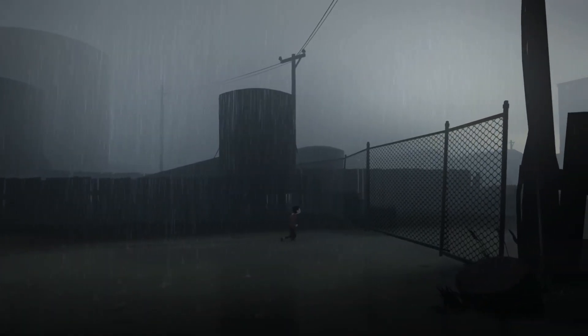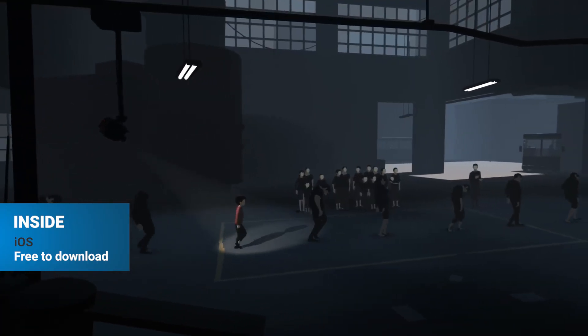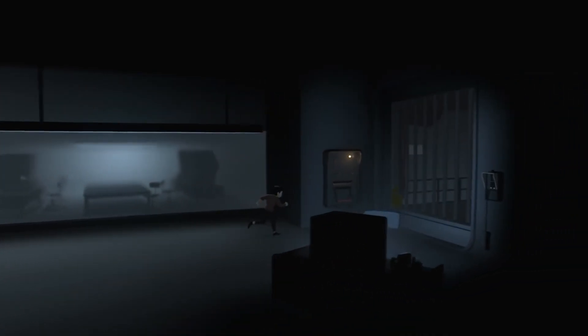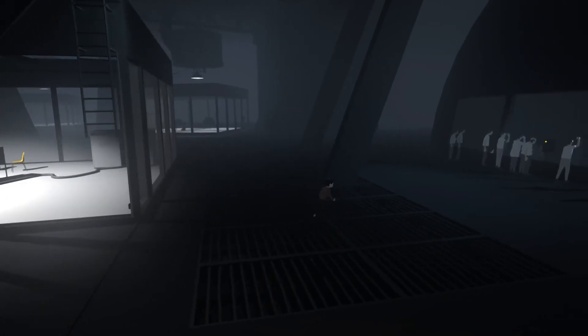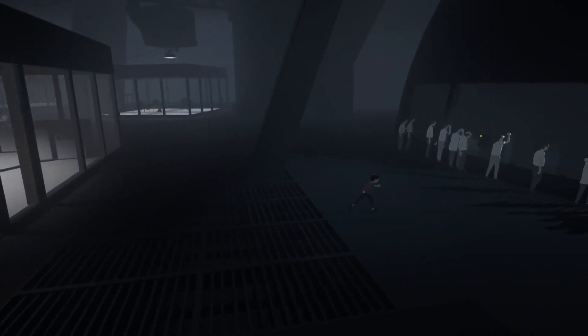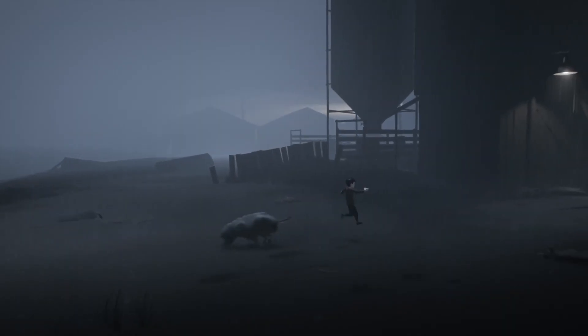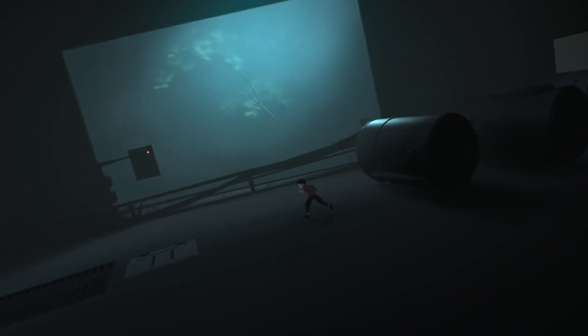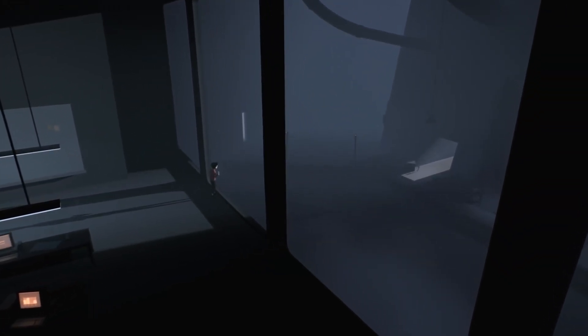The follow-up and sort of sequel to Limbo, Inside sees you once again in charge of a small boy walking ever onward through a world of extraordinary horror and misery. Unlike Limbo, which was more of a straight nightmare horror tone, this one skews into the realms of science fiction, specifically riffing on Invasion of the Body Snatchers. Without spoiling things too much, what appears to be a dystopian rural setting evolves into something else entirely, and introduces some really interesting control mechanisms based around manipulating multiple characters at the same time.